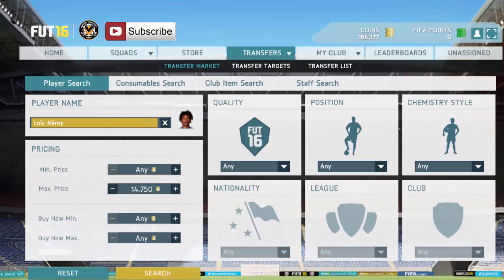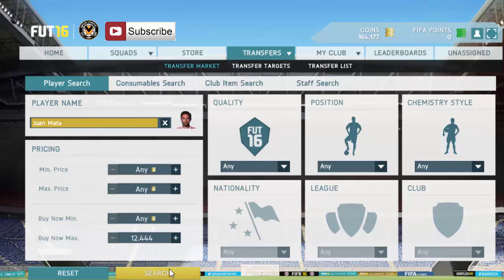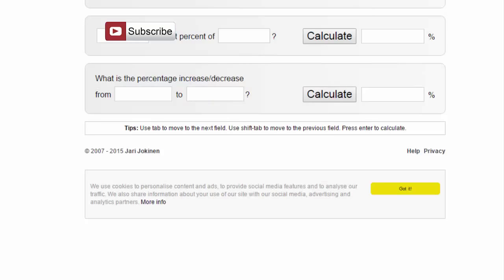I'm going to bid on just the one for now and not go any further than that. Next we have Juan Mata - not really a player that gets listed very often, probably not a good one to do this with, but I'm going to try it nevertheless. 14k is going to be the average by the looks of it, with 13,250 there.